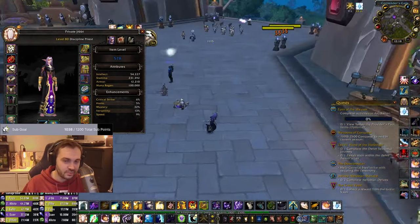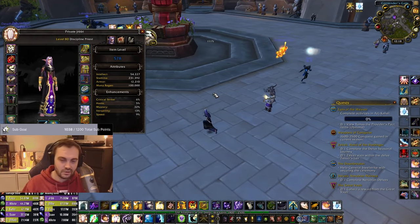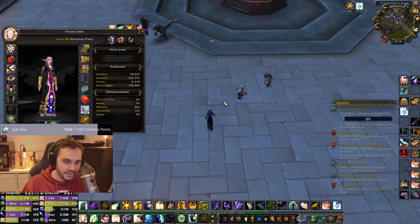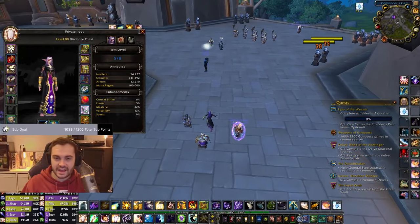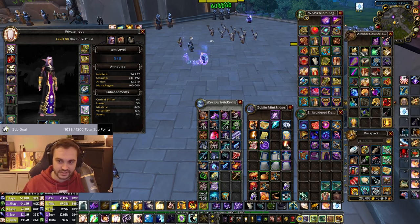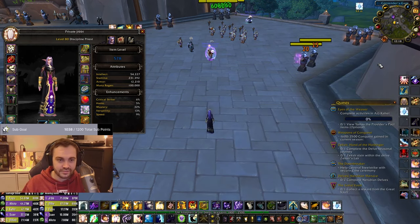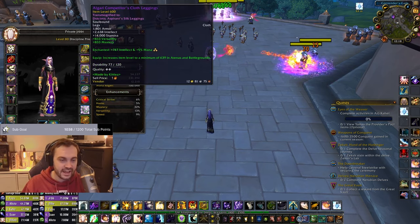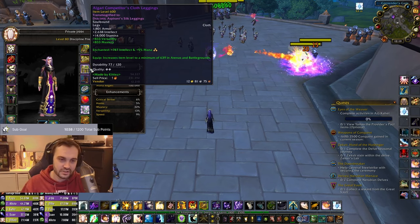Once you've done that, start queuing 2s, 3s, or whatever bracket you prefer — you want to hit 1600. After four games you'll get a quest, and when you hand that quest in you'll get nine epic heraldries. With those you can craft items; what I did is craft the belt and the legs, both versa-mastery, because the tier legs are crit-heavy and you don't want them.